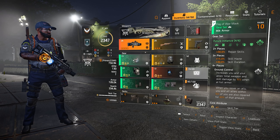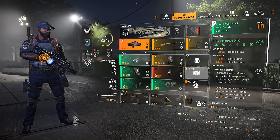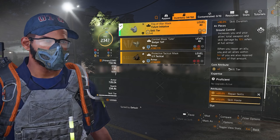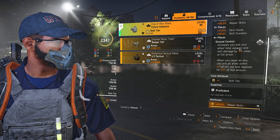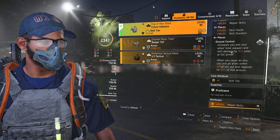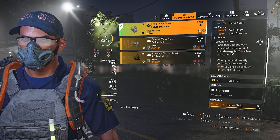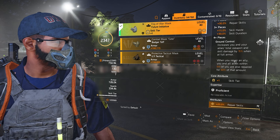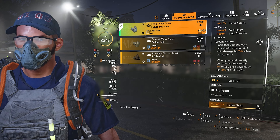When it comes to the rest of the pieces, of course we have four-piece Future Initiative, simply because it gives us 30% repair skills, 15% skill haste, 30% skill ratio, and then the four-piece bonus increases our and our allies' total weapon and skill damage by 15% when at full armor. This is another nice DPS buff that we're offering to our team.